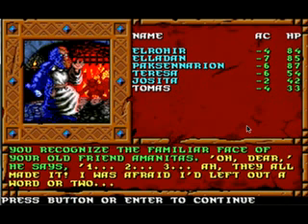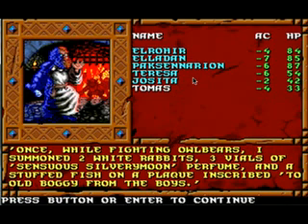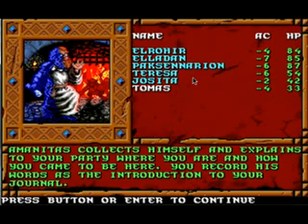'Worst of all, the sweet songs of the birds have become the strident clank of armor. You recognize the familiar face of your old friend Amanitas. Oh dear, he says — one, two, three — they all made it! I was afraid I'd left out a word or two. Once while fighting owlbears I summoned two white rabbits, three vials of sensual silvery moon perfume, and a stuffed fish and a plaque inscribed to Old Boggy from the boys.' Amanitas collects himself and explains to your party where you are and how you came to be here. You record his words as the introduction to your journal, which we have right in front of us.